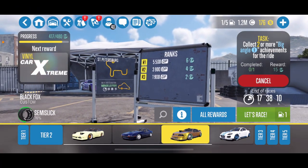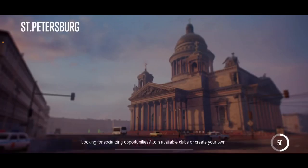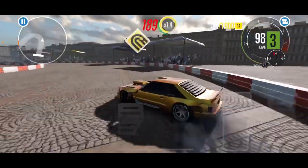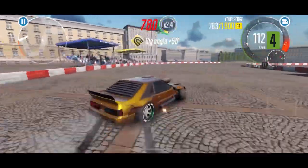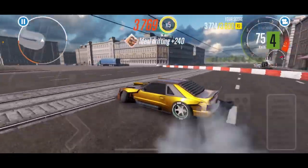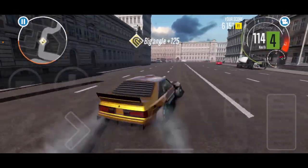I just got done watching another ad and got another task — it happens to be the same one: collecting two or more big angle achievements for the ride. I did switch the Black Fox over to some semi slicks to see how well that performs on the big St. Petersburg map. There's so much space here that it's fun to kind of play around and get used to what these cars are really capable of. I already have too much speed coming into the first corner, but we'll level it out and get some clean driving in. I can feel it's really pushing me to the inside of the corner when I'm on throttle.